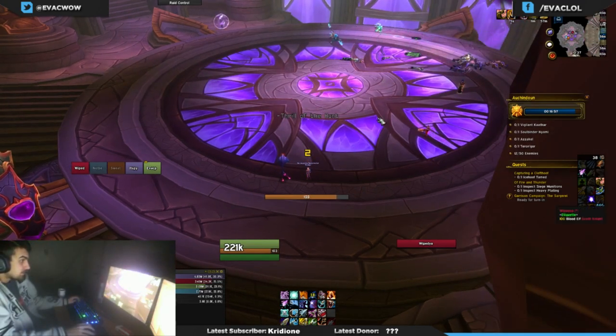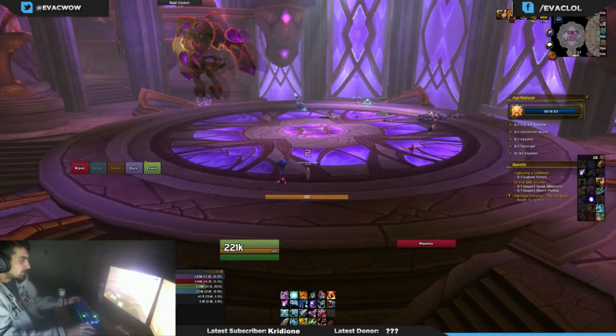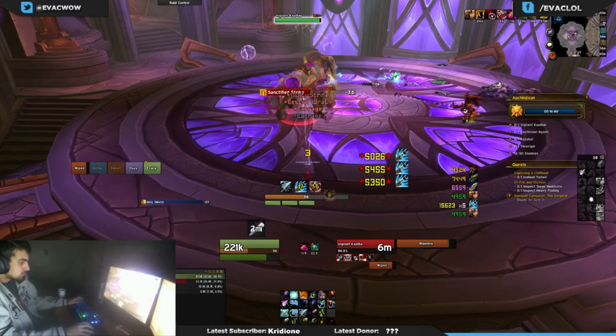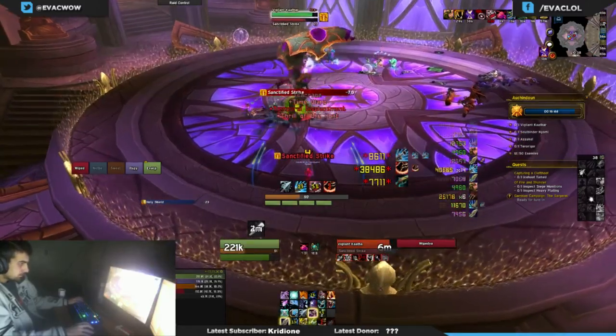You can pre-pot as soon as you see the boss flying in the air, and that's when you pop bloodlust and whatever remaining cooldowns you have available. The boss himself is pretty easy, so I'll let the fight just play out.